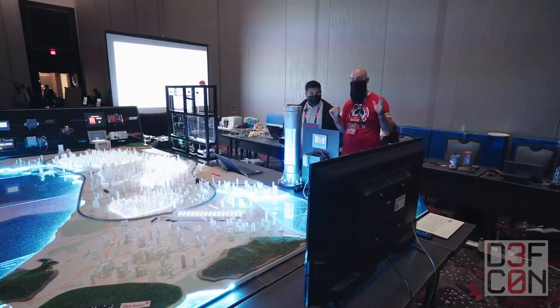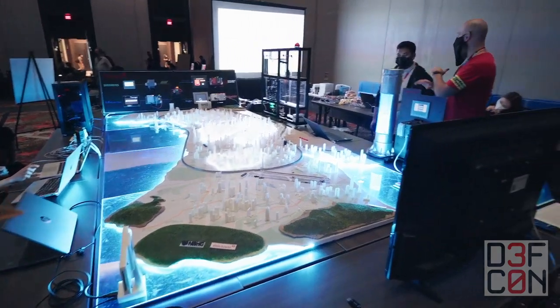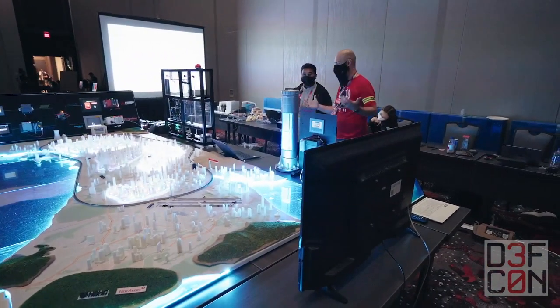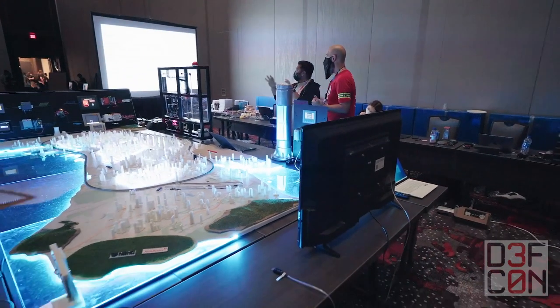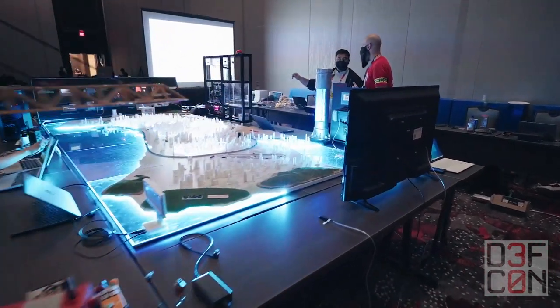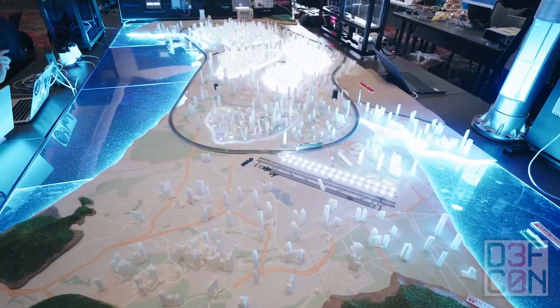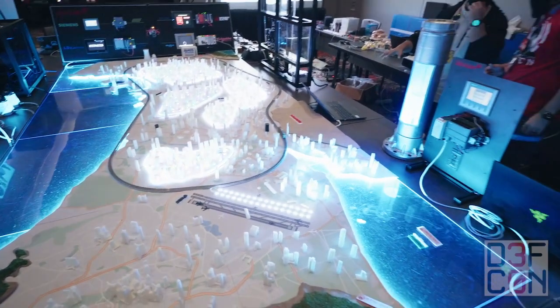We were walking across a contest area and we see this massive display and it is so cool. I wanted to find out what is this, where are we right now? So what we are doing here is we are running a CTF — a Red Alert ICS CTF — and we have a ton of toys here for people to come in, hack, play, and learn a lot of things.